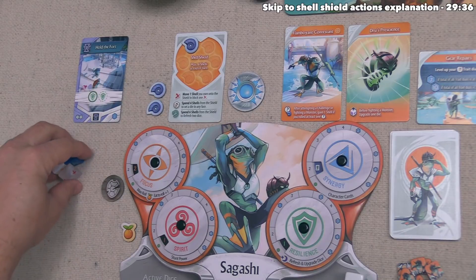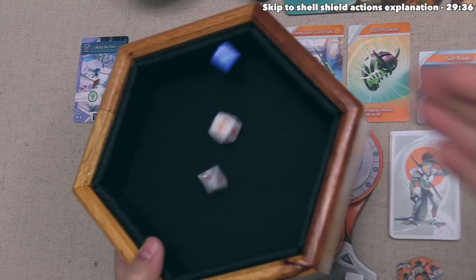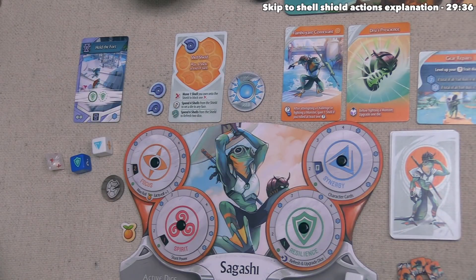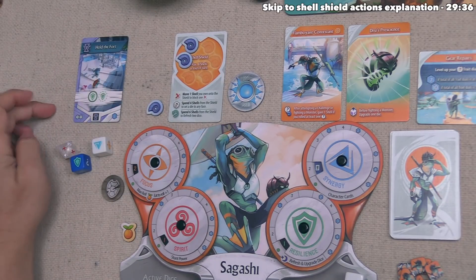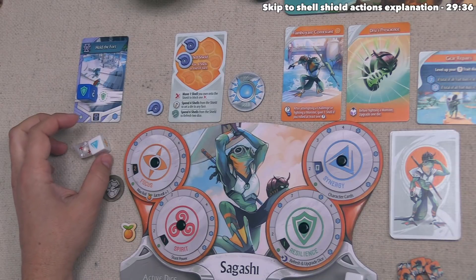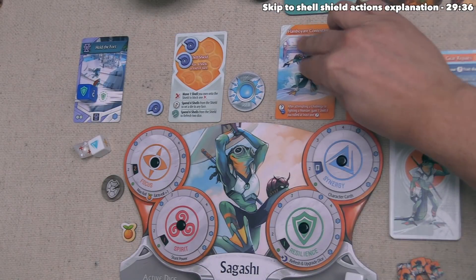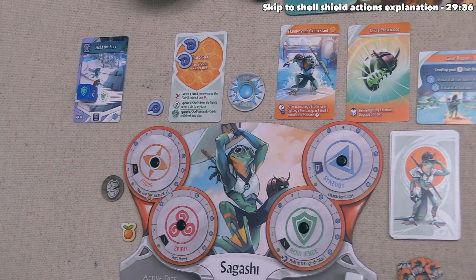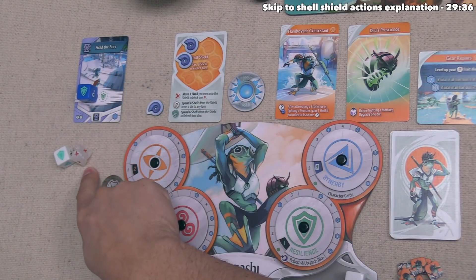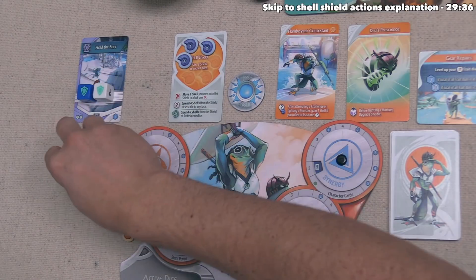We take the danger die and roll all three, looking for one or two resilience symbols. We got one damage on the danger die, one synergy, and one resilience. We spend one shell to mitigate the damage symbol and consider rolling again — if we roll a question mark, our Flamboyant Contestant card gives us a shell back. We roll both dice again: we get another resilience, which is great, and another damage on the danger die. We spend another shell to mitigate it, then stop.